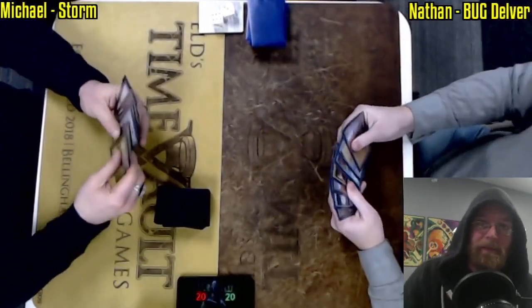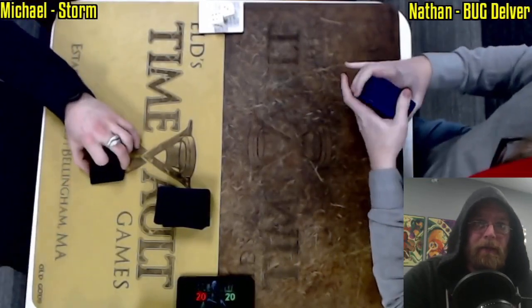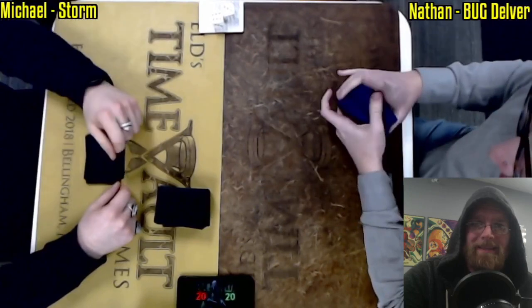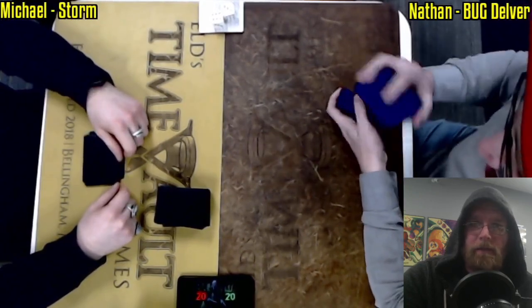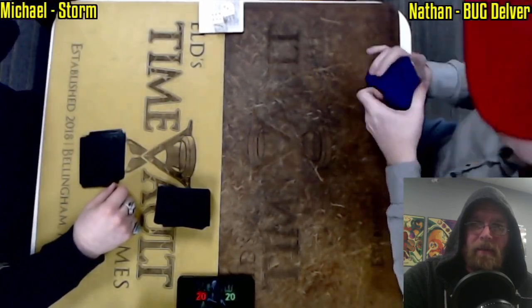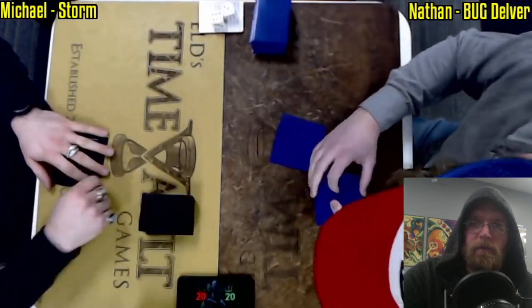Welcome to Fast Effect Double Speed Magic the Gathering from EOD's Time Vault Games in Bellingham, Mass. Here we have some legacy from our weekly legacy series every Wednesday and Friday night at 7 o'clock. We do four rounds of legacy action. Michael on Storm versus Nathan on Bug Delver, the last two players standing here fighting for first place.